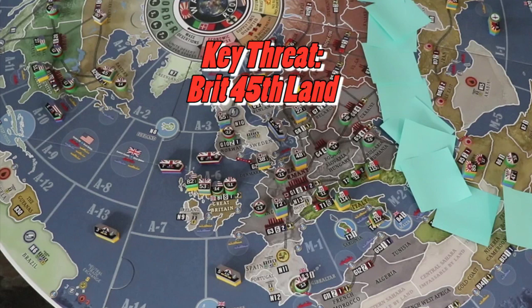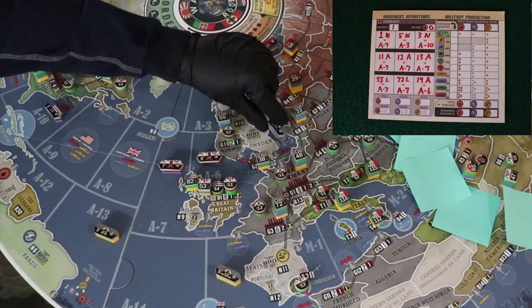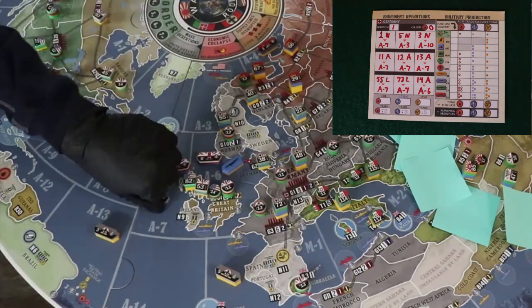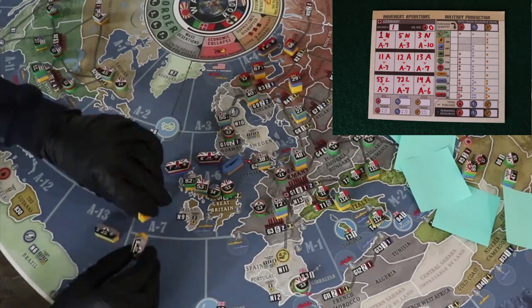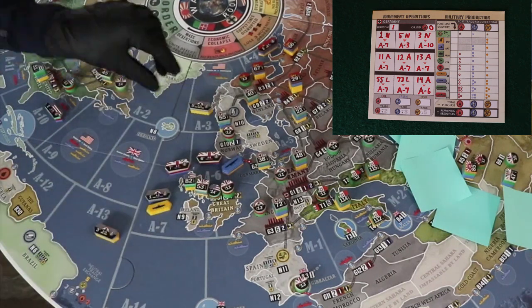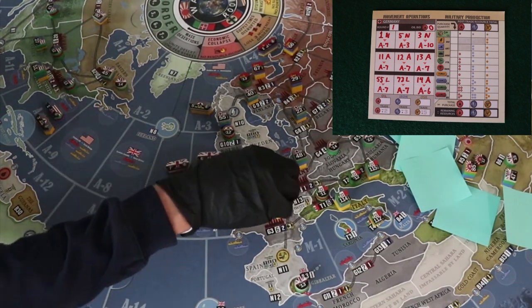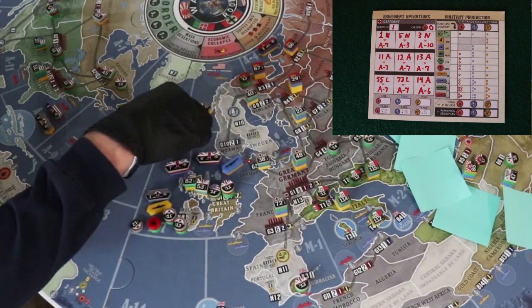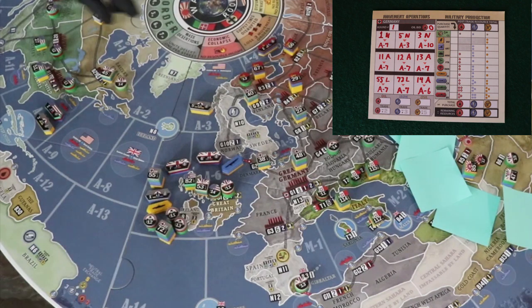The key threat is if the British 45th from Eastern Canada can land in the B-1 territory in round two — watch for this. Order the German First Navy to the A-7 sea space, dropping off a cruiser and a sub in A-6 because of British pinning, and continue the other cruiser to A-7. Order the 5th Navy to A-3 via A-7, dropping off a pinned sub in A-7. The 3rd Navy goes to A-10, pinning the U.S. First Navy. The German 11th, 12th, and 13th air commands go to A-7. The 55th land command from Norway to A-7, and the 72nd land command from France also to A-7. Lastly, the 14th air command from Poland to A-6 — it can get there through Germany.